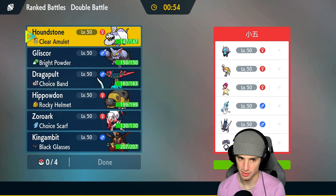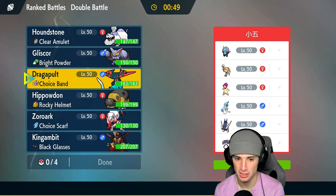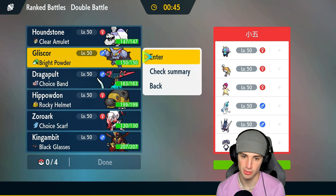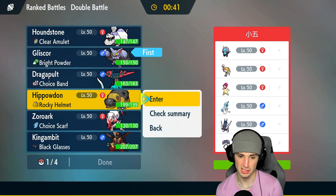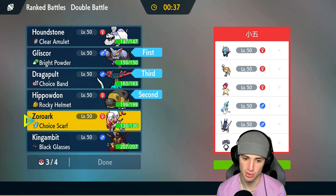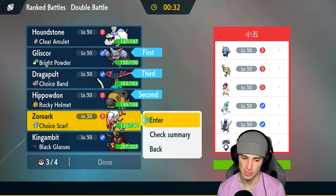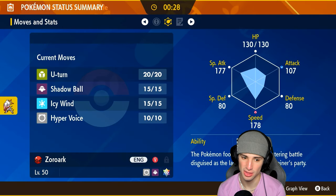Houndstone could be solid for the lead. We definitely want Hippowdon. I could lead Gliscor since it can set up tailwind. I think I'll go Gliscor and Hippowdon — set the sandstorm right off the rip. Dragapult is a solid Pokemon and then for late game maybe Zoroark, though I'm not sure with Archaludon being a problem.